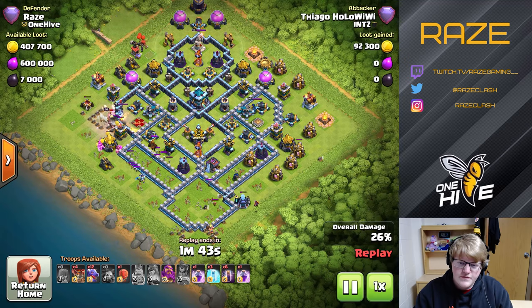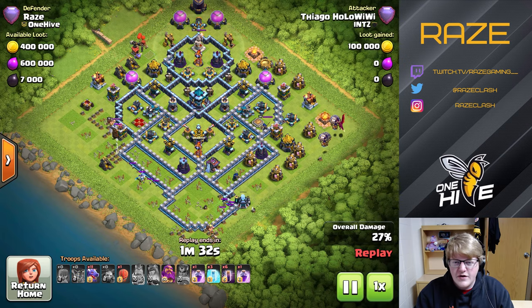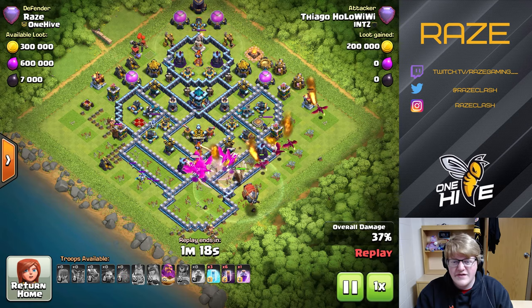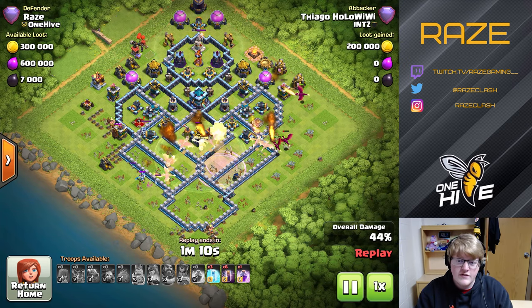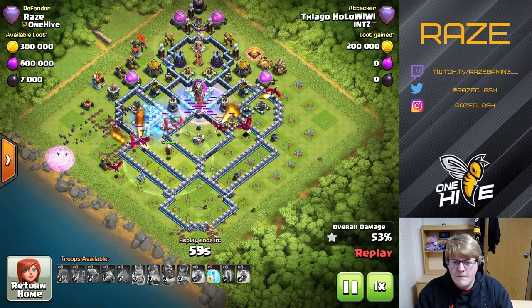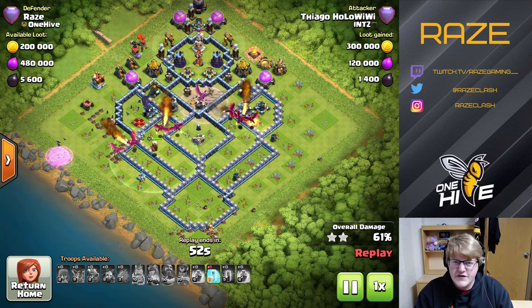Quite a bit of the base is still up though — there's not really an easy funnel for these dragons to get through the entire base. Also the sweepers are pointing up, so that's a little bit of an incentive to attack from the side like he is right now. The problem he's going to face eventually is that Inferno Tower at the top. A lot of bases these days have single Infernos for this exact reason: you're using mostly large troops like Yetis, dragons, or E-Drags. It's very rare, with the exception of hybrid, to use small troops like hogs or miners.